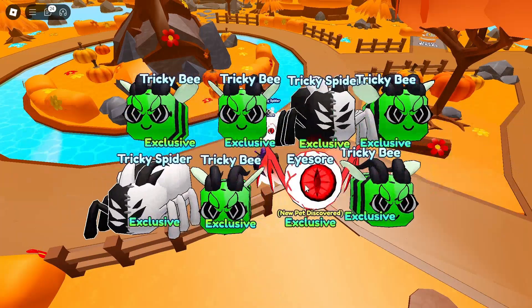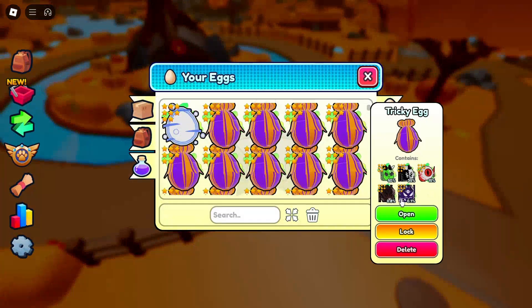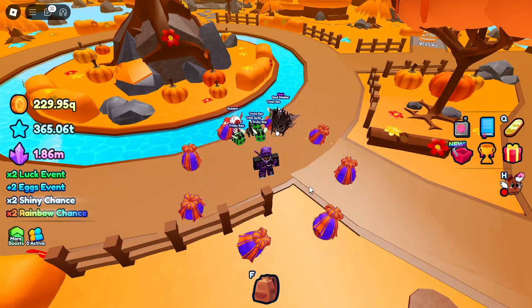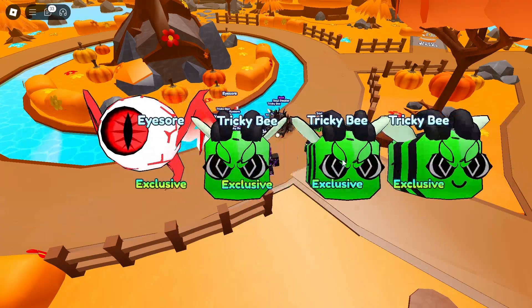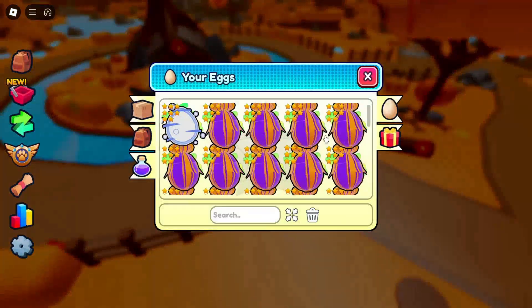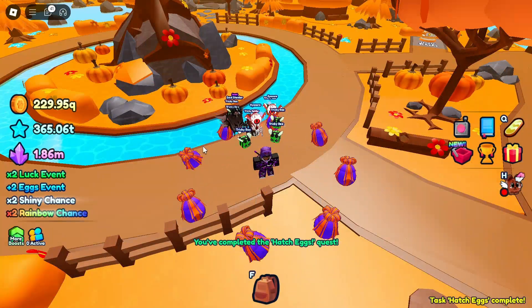We've got enough in there. We got an eyesore too. We'll see all this later — with the eyesore, I don't think it's even going to fit in my team, it's probably at 85% or something. Maybe it might actually fit. We've got three more. Hopefully we can get a rainbow soul stealer or something like that, that'd be actually pretty cool, I don't know if you can.